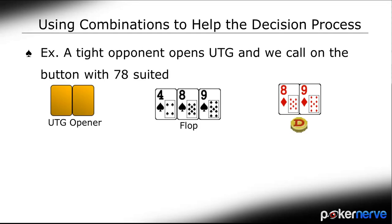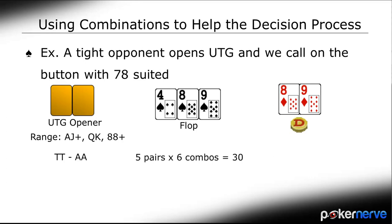Since our opponent is tight and has opened UTG, let's say he opens Ace-Jack and up, King-Queen, and pocket 8s and up. Most of the time when you solve for problems like this, you want to group villain's holdings. Let's work with the pairs first. We're beating 10s through to Aces — the over-pair hands. That's 6 combinations of pairs each, so 10s, Jacks, Queens, Kings, Aces — 5 pairs times 6 combinations is 30 combinations of pairs.